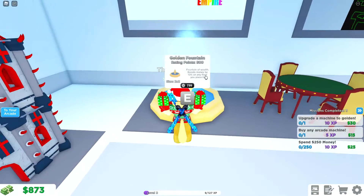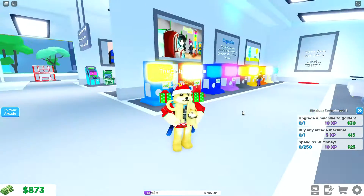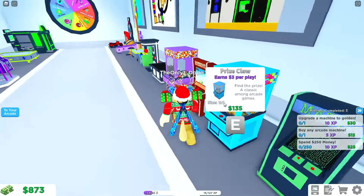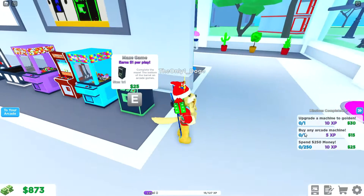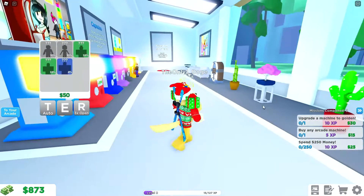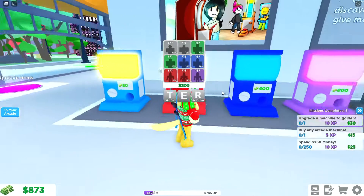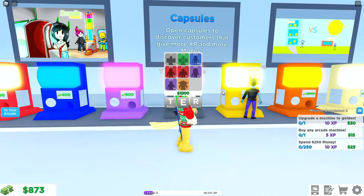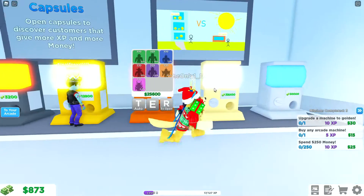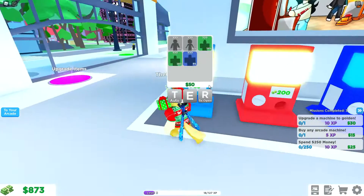Some of my missions are to buy another arcade machine — I want to get the table game, so I'm going to save up for that. The other mission is to upgrade a machine to golden, though I'm not sure how that works. What are these things over here? They look like different kinds of skins.